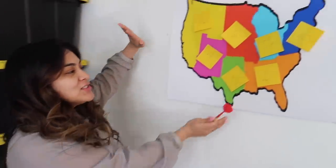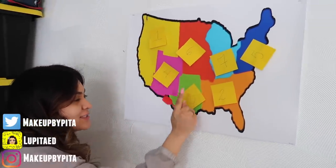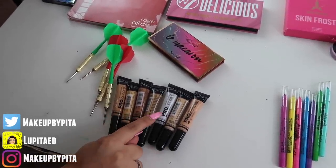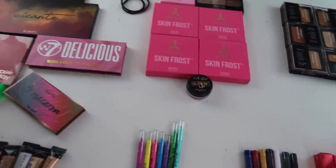For today, I decided to do this challenge that you've probably been seeing all over YouTube. Basically what I'm going to do is throw a dart into the map, and whatever number it lands on, that is the makeup I'm going to be using. For example, if the dart lands on number five, I'll use the fifth concealer. You can only imagine how terrified I am not knowing what it will land on. Let's start throwing the dart and see what it lands on.